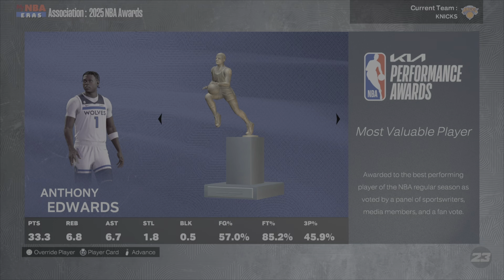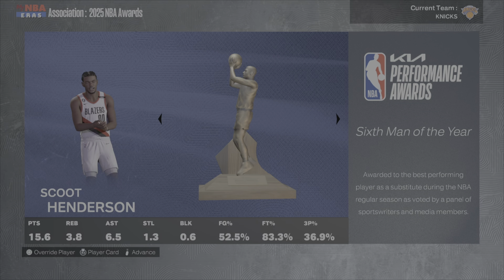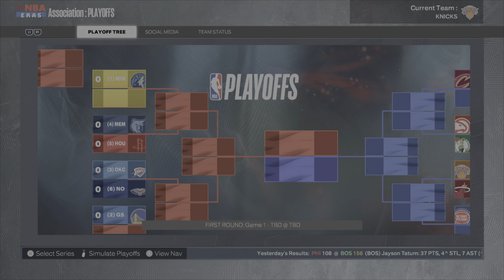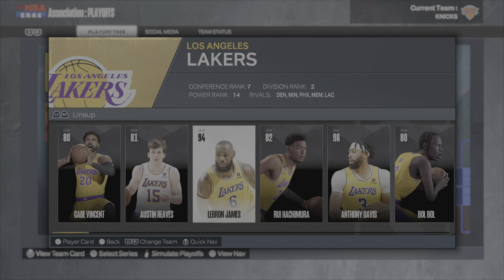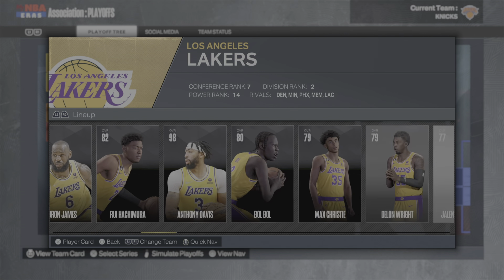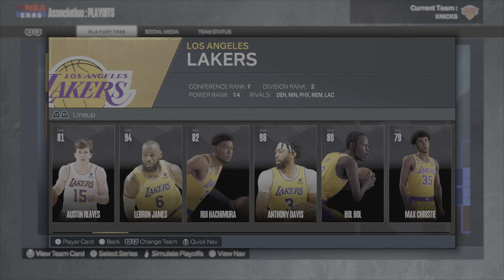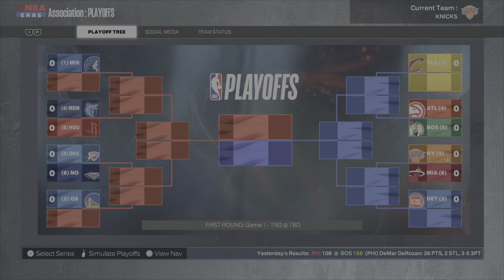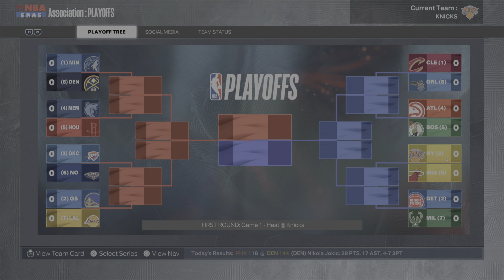Anthony Edwards wins MVP, Matt wins Rookie of the Year, Scoot Henderson is Sixth Man. Anthony Davis averages 30 and 12.5 with two blocks per game — very good. LeBron is still on the Lakers, though they only made the play-in after losing D'Angelo Russell in the offseason.